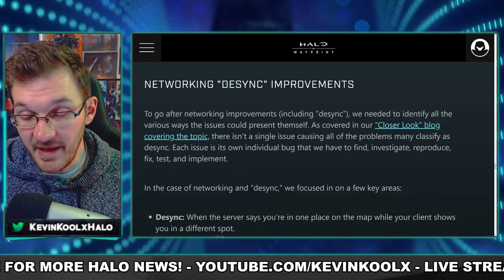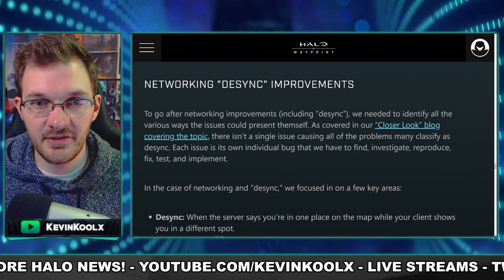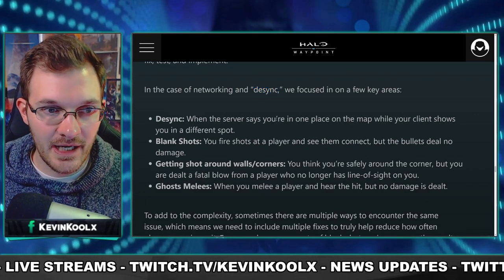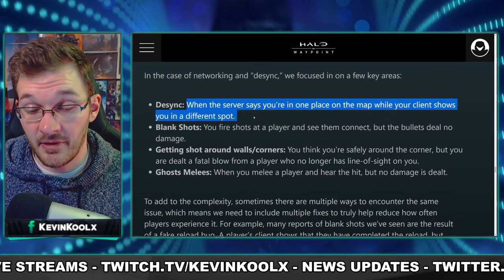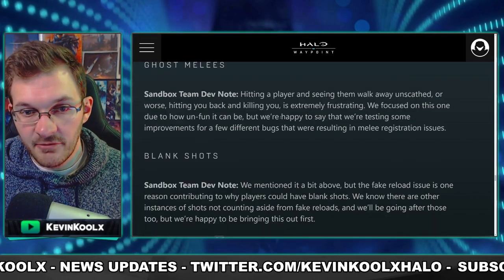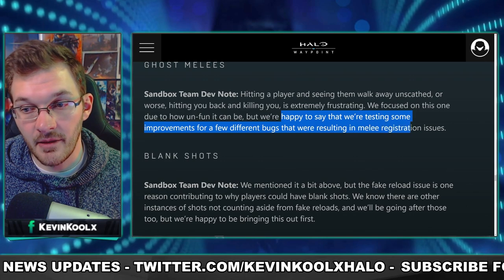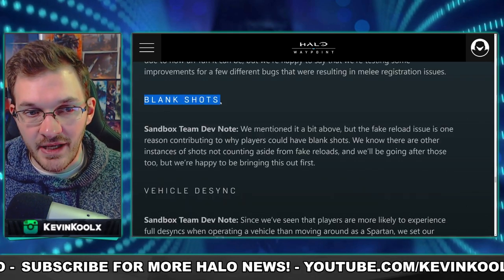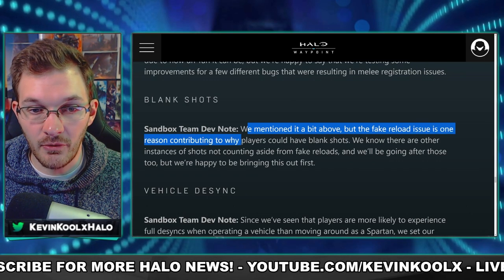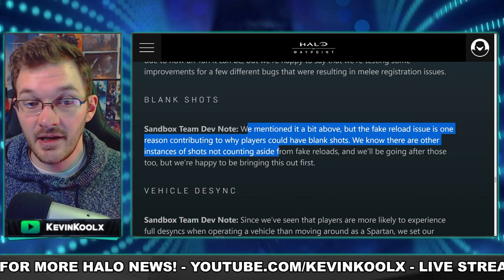343 finally addressed the big elephant in the room — desync, which has been plaguing Halo Infinite since launch. Desync has been used as a blanket term for when things don't work out as they should online — players and positions not lined up between client and server, blank shots, getting shot around corners, and ghost melees. 343 says they're testing some improvements for bugs resulting in the melee registration issue, so we're looking forward to that.